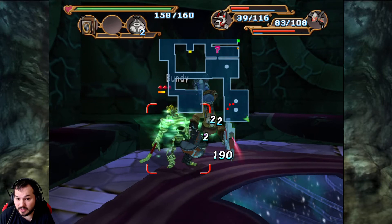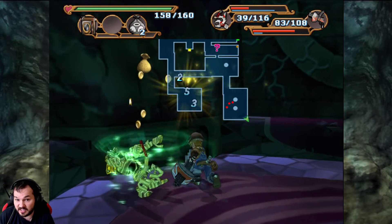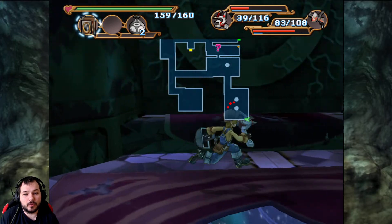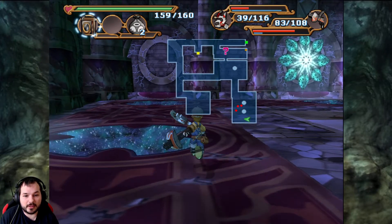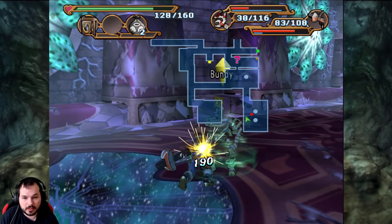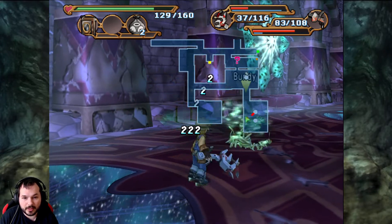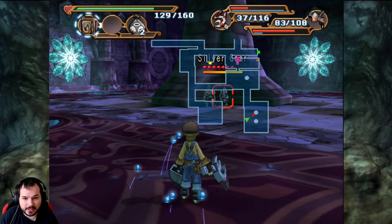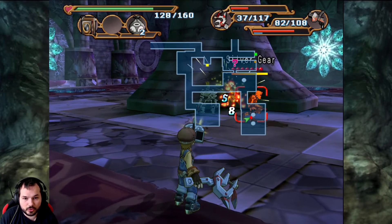And once again we are at 99 Durable — I'm guessing that is the most for this weapon at least. I could see 99 being the max, because, I mean, it's 99. EXP, ABS — call it what you will. Bundy! Screw you, my undead skeleton guy. Silver Gear — screw you even more.